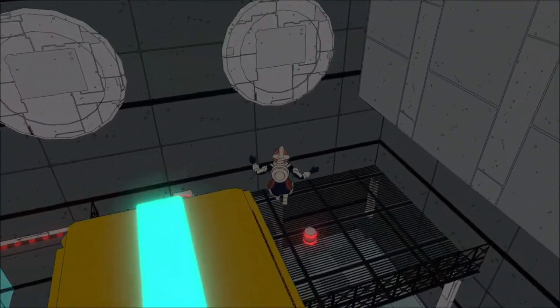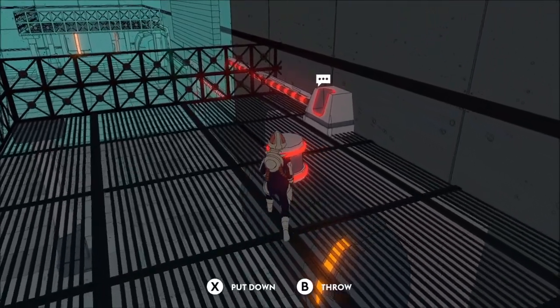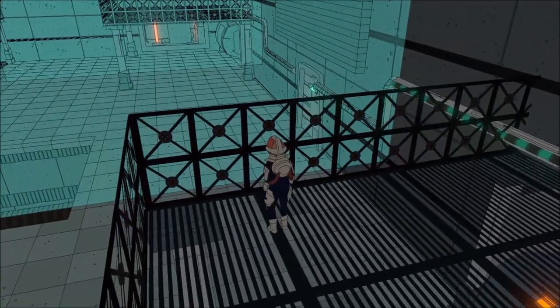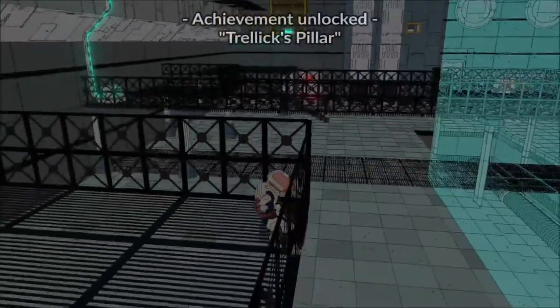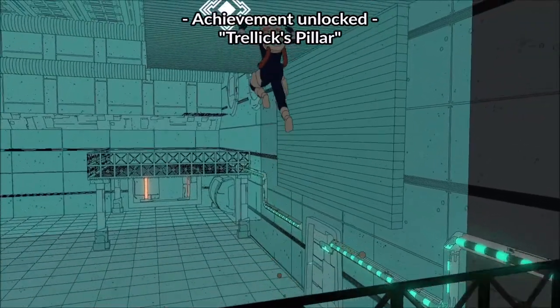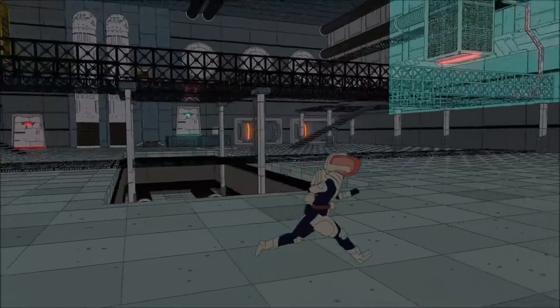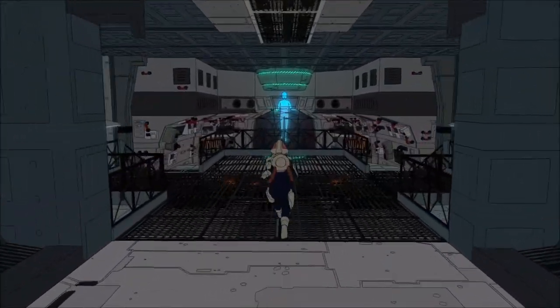When it does, wait for the right moment, jump off, and you have access to the second battery and the last power station. Put that in and the Achievement Trellix Pillar should unlock. You can now head into the door in Trellix Pillar. Achievement done!